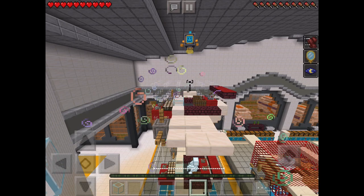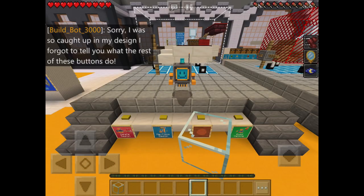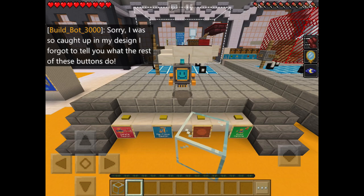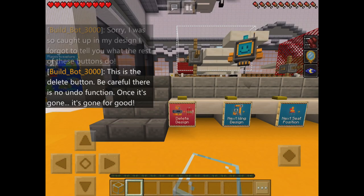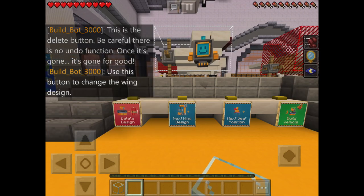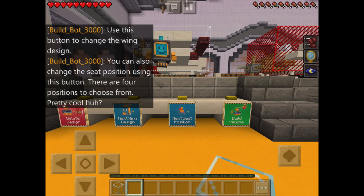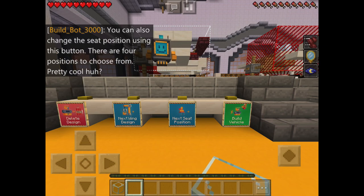Praise mode disabled - sorry, I was so caught up in my design I forgot to tell you what the rest of these buttons do. This is the delete button - be careful, there is no undo function, once it's gone it's gone. Don't press that! Use this button to change the wing design. You can also change the seat position using this button - there are four positions to choose from.